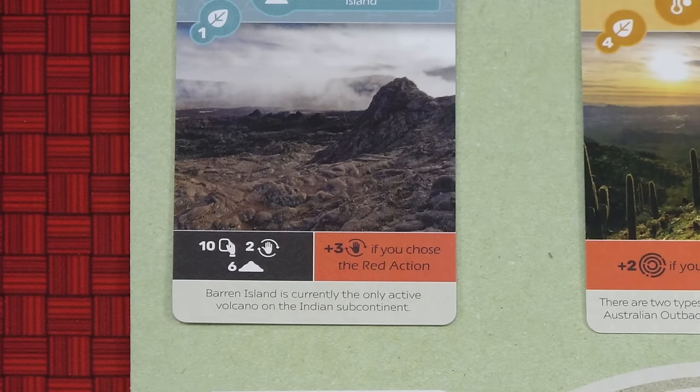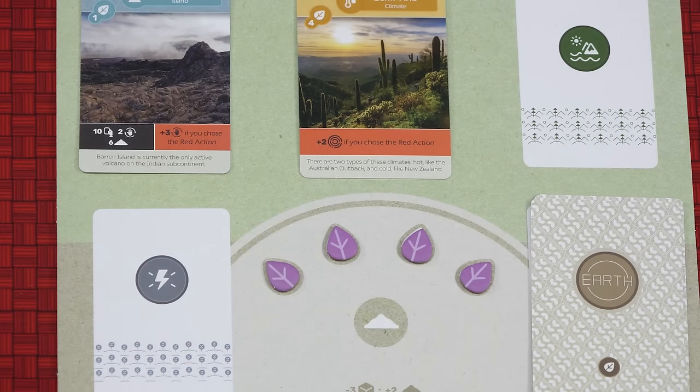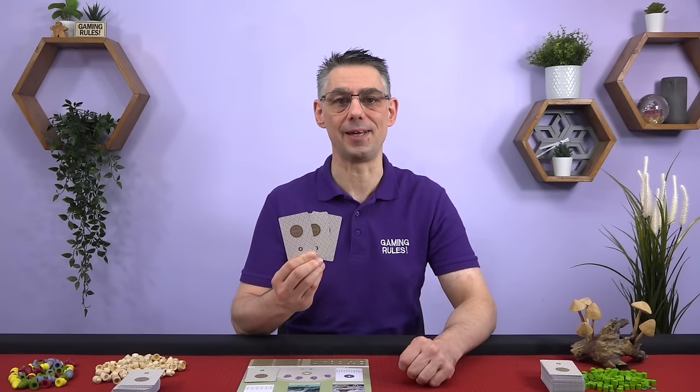Your island card also tells you how much soil you start with, which is the main currency in the game. Take soil from the supply and place it on your player board. Your climate card lists how many points it's worth and also has one or more abilities. And with setup complete you're now ready to play.